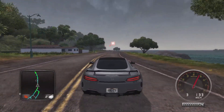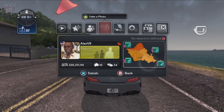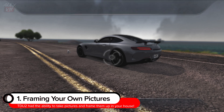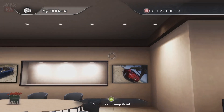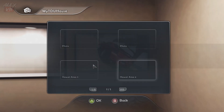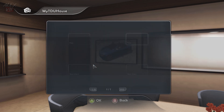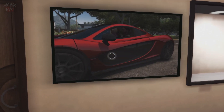Without further ado, let's get straight into the video with one of the most important features that also needs to be in Test Drive Solar Crown, and that is photo mode. You had the ability to frame your own pictures within your own house — all you had to do was take a picture of your car, as you can see me doing right there, then go to your TDU house, click on the picture frame, and modify the photo to any one of the pictures you've taken. This alone made your house so unique because when you invited your friends over, you could show off your own pictures to them.